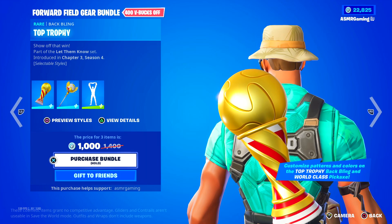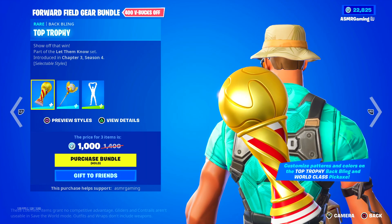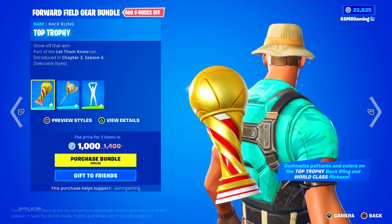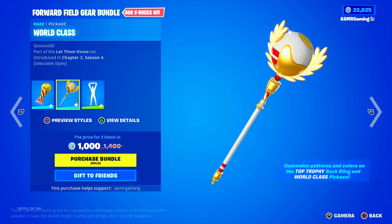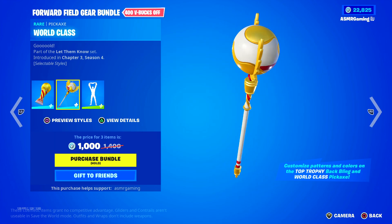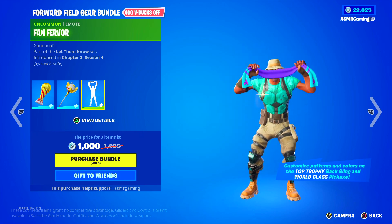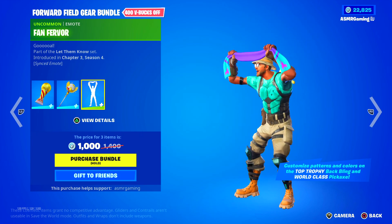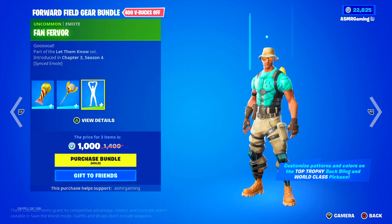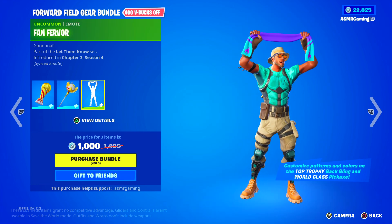Then we have the Forward Field Gear Bundle with the Top Trophy — check out that trophy there, show off that win. World Class Pickaxe, very nice gold. Van Fervor Emote — Goal. I like how this one says 'Gold' and this one is 'Goal,' get it? Kind of funny — Fortnite likes doing that stuff.